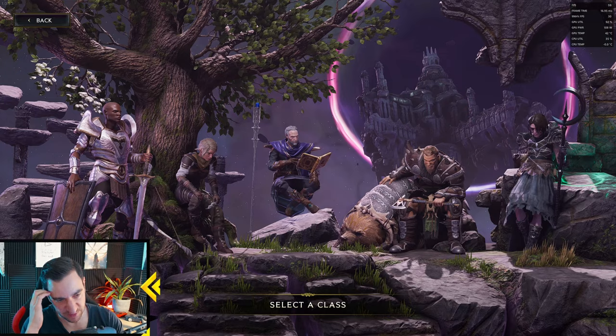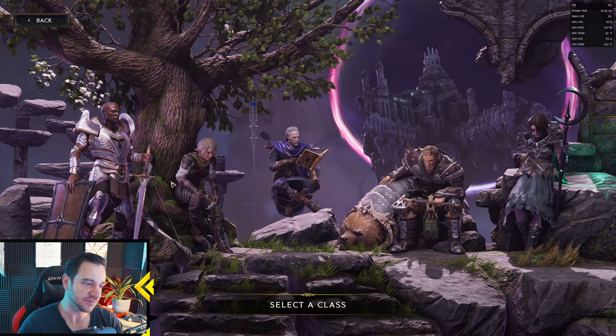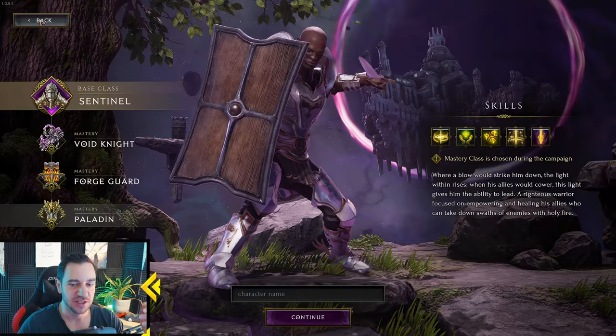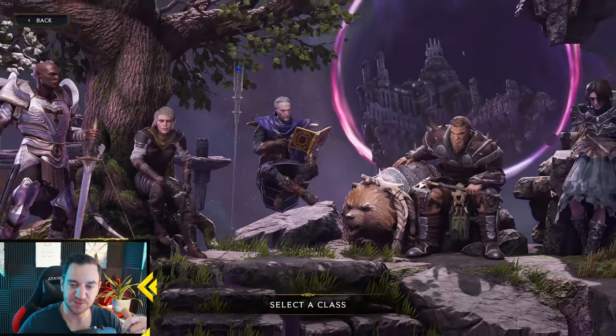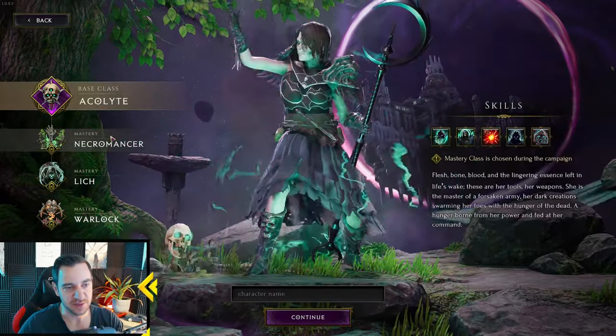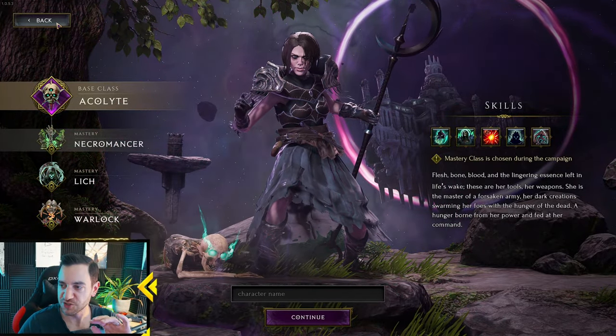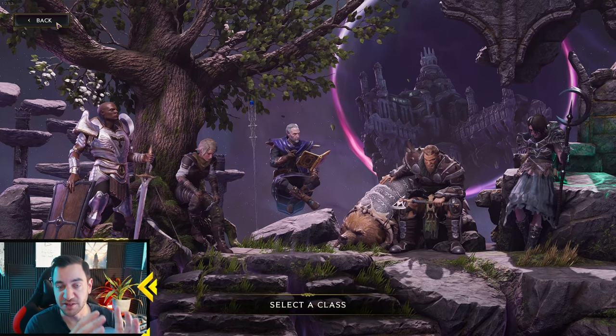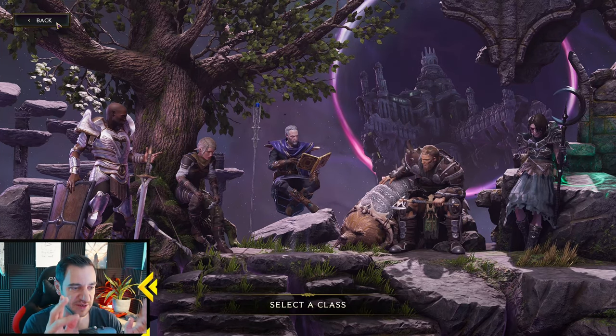The ones to start with are really the Sentinel — specifically the Paladin mastery — which is a good one to start with, it's a healing tank. Or the Acolyte with the Necromancer, because the minions do all the work for you. But I still want to go over all of them in case you have a specific playstyle, because they're all very different.